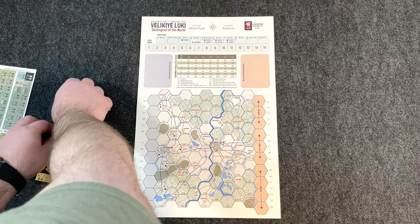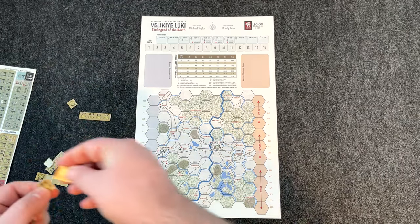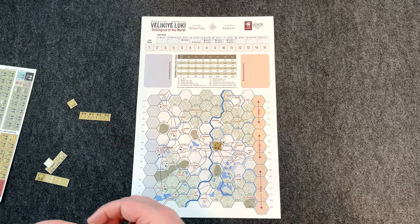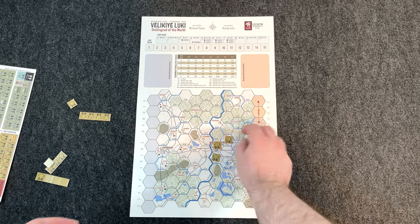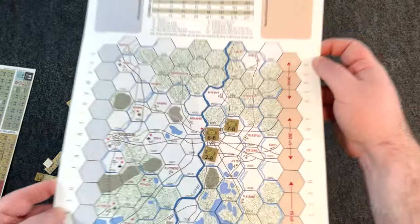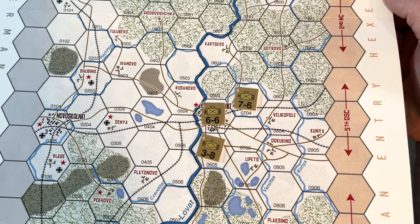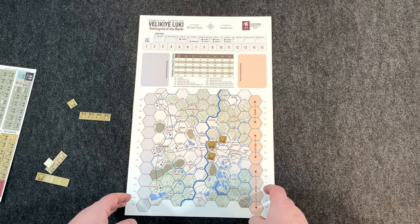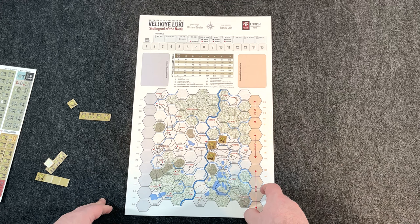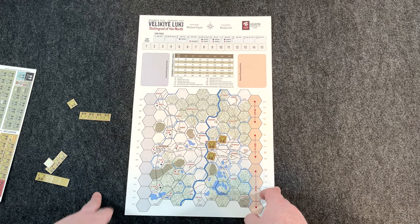Not bad — I like that the oversized hexes are plenty large so the counters fit entirely inside the hex. I believe stacking is up to three units, unless it's a division, and then only one division possibly — but don't quote me on that.